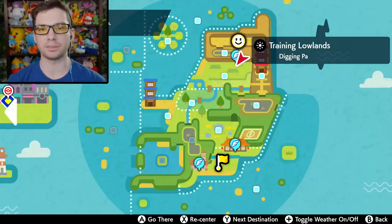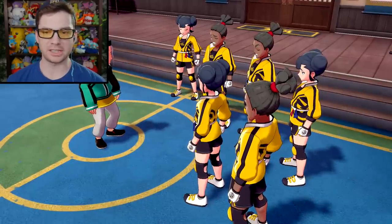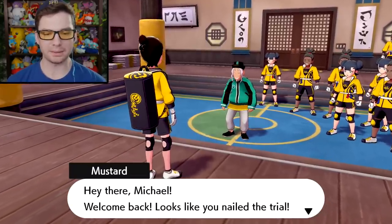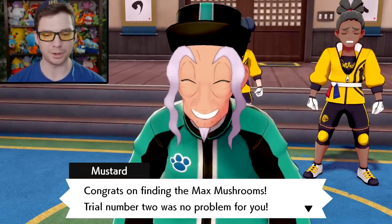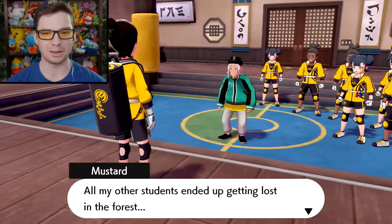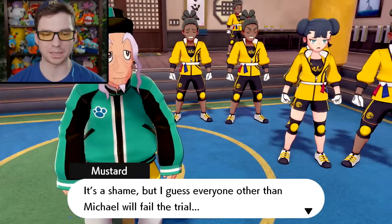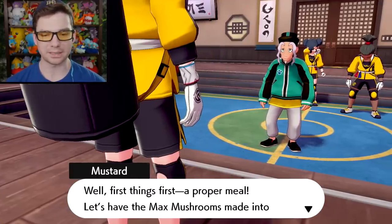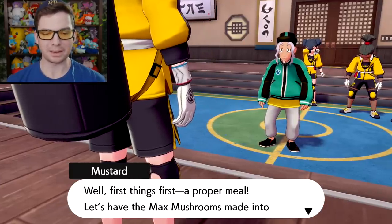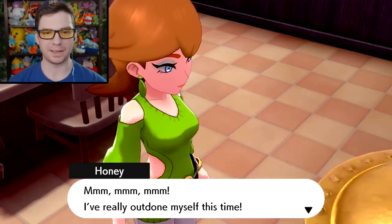I have a new fly point here at the north part of the island — that's nice. All the other students failed to get the mushrooms except for me. Back at the dojo, Mustard congratulates me — I nailed the trial. All my other students got lost in the forest; everyone other than Michael failed the trial. Mustard says first things first — let's have the Max Mushrooms made into a delicious Max Soup.